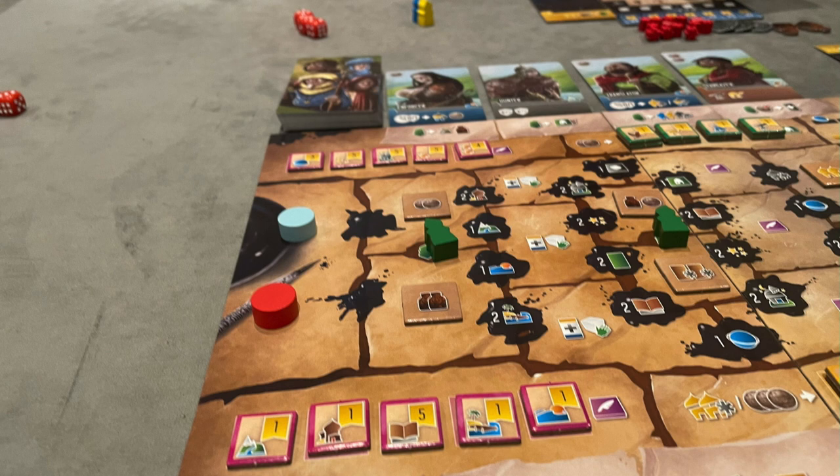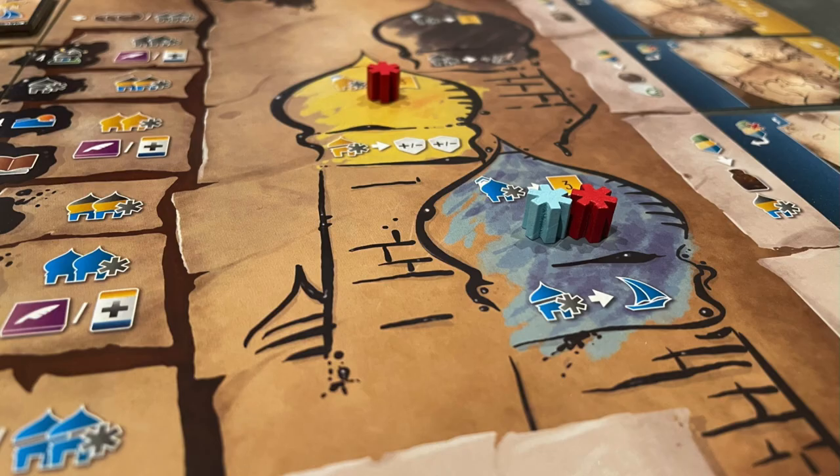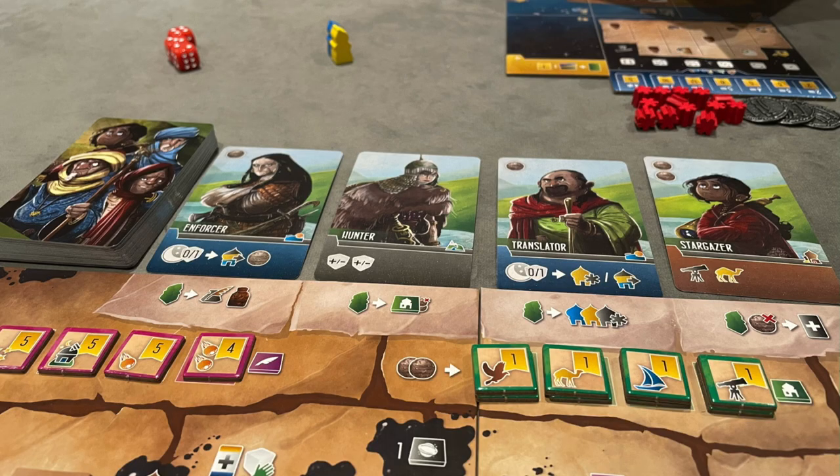Basically, it is a dice and worker placement game. You're going to place dice on your own action board, and you're going to place workers. Kind of like in other games where there's a shared pool of workers — when I place a worker onto one of the cards, the worker isn't mine anymore and other people can take it and use it as their own. You try to accumulate different cards, and you're building up your own tableau. You have to build up your little caravan, which tells you what the different pips on the dice do for you.